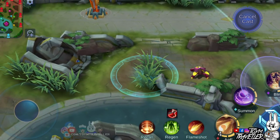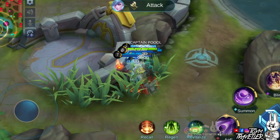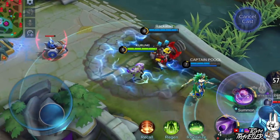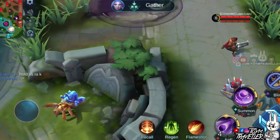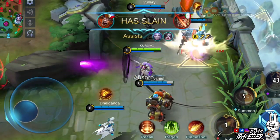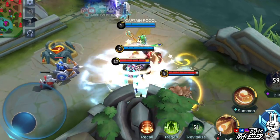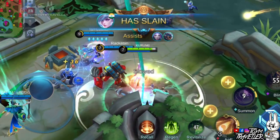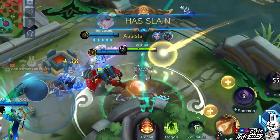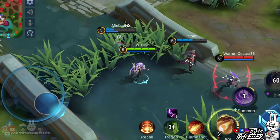Luo Yi's ultimate skill is what you need to gank more efficiently with your team. You can bring allies with you to a specified location within the skill's radius — just imagine teleporting behind a single enemy with the whole team. It is recommended to teleport with an ally with great crowd control like Minotaur or Johnson. We recommend teleporting from a bush to another bush, because when you teleport inside a bush, the Yin Yang circle is not visible to enemies outside the bush.